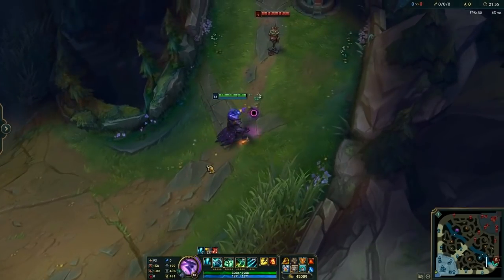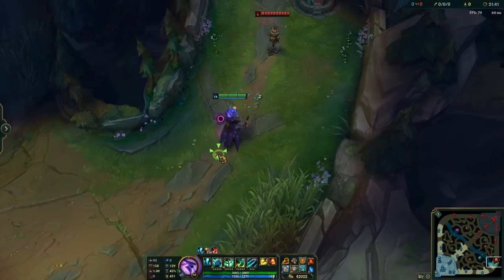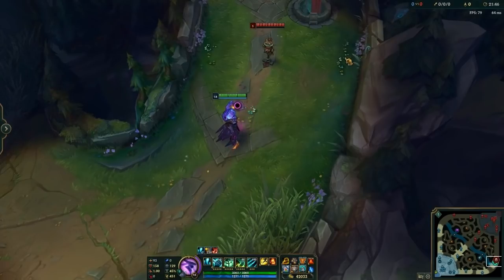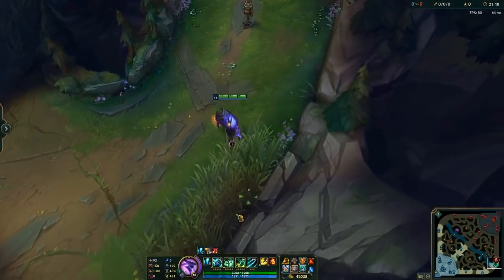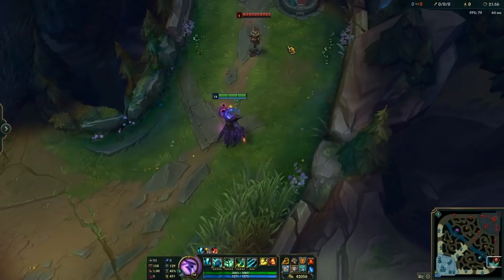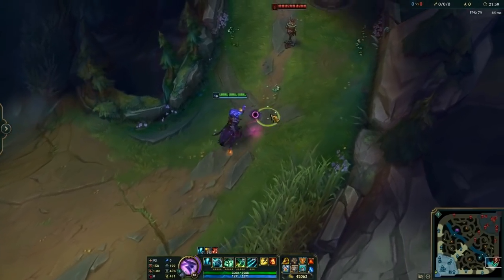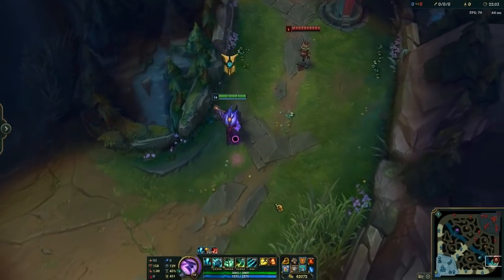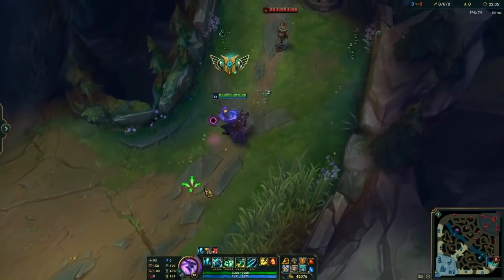So when you're facing this way, they're going to assume the Thresh Q is coming out this way — which is when you throw it to the left and they sidestep into it. It doesn't work 100% of the time, but it really helps you decide whether to throw it this way or that way. Let's say you're coming in from the bush and your body's facing a little to the left — you're going to throw it to the right because they subconsciously think the hook's coming out the other way. They sidestep into it and you get the sick hook. Your team pings you for being a beast.